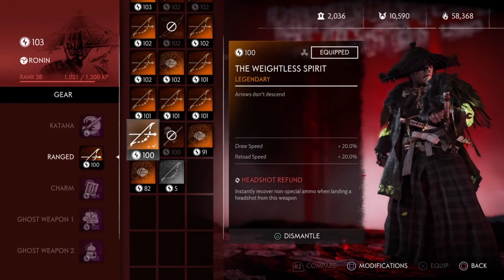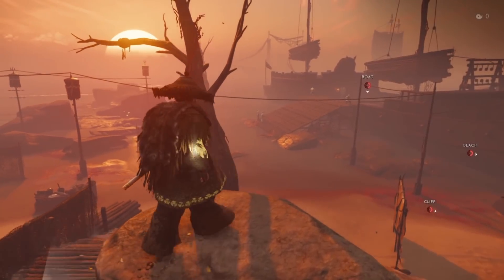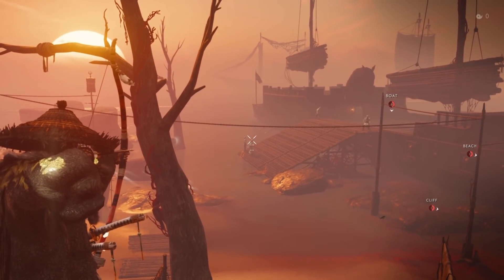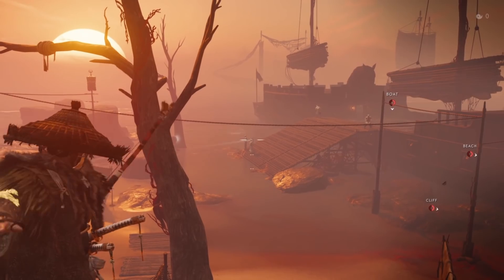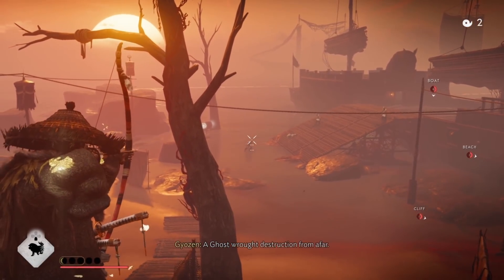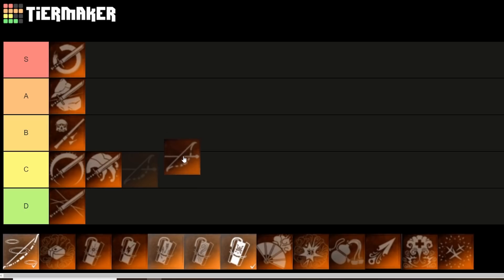Next up we have the Weightless Spirit. This shortbow makes it so that arrows don't descend. You don't have to worry about arrow drop, so you could be sniping people across the map. Even if you don't pull the bow all the way back, you'll do less damage but the arrow still flies in a straight line. It's a cool concept and it's pretty good, but since we have our next legendary weapon I'll rate this a little lower at C tier.